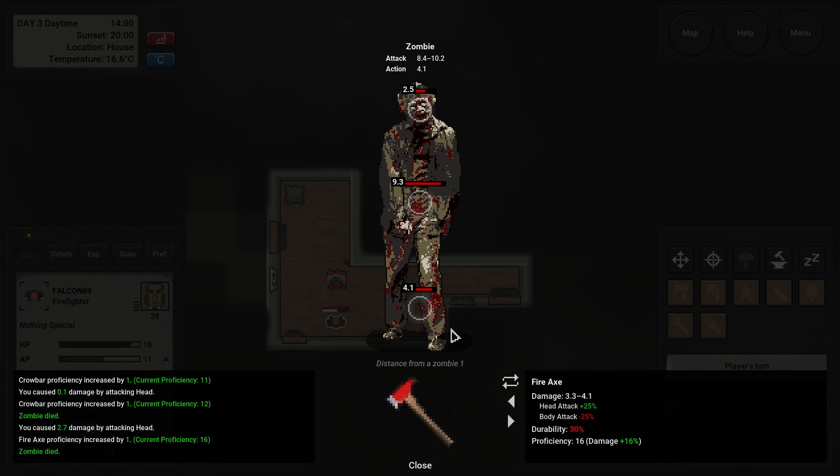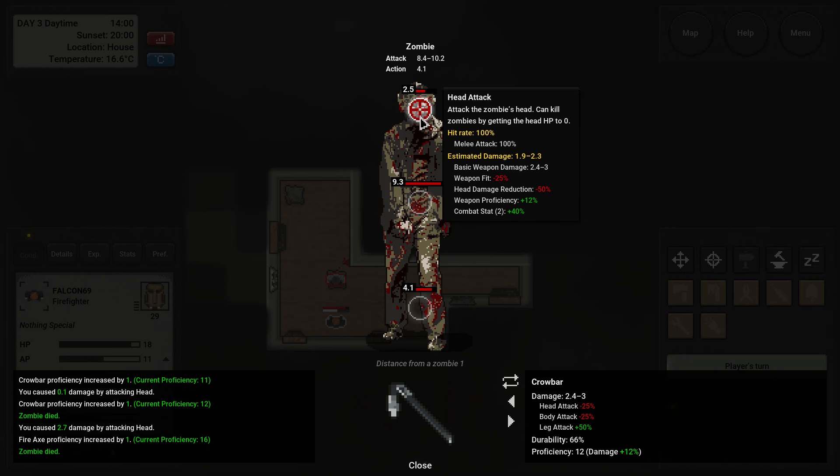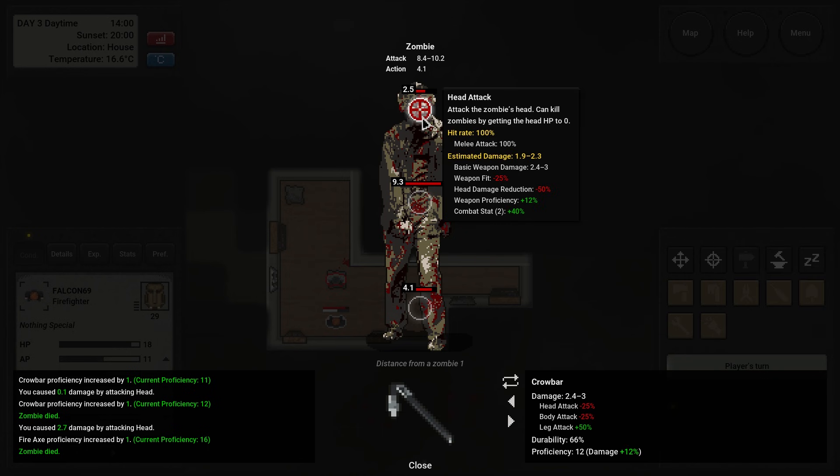We have to kill this individual right now, so change weapon. 1.9 to 2.3 — yeah, we'll definitely take this one. Not enough for the kill, but at least two turns should bring it out.